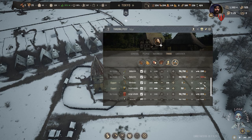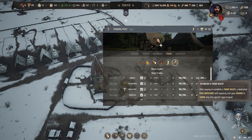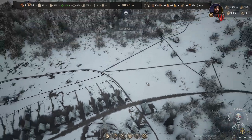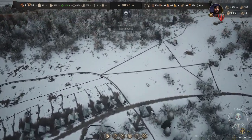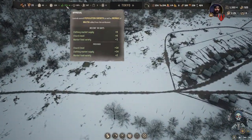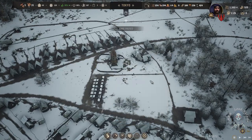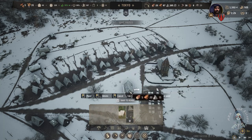Let's establish a route. All the routes become more expensive each time we establish a new trade route, so we need to be aware of that. Finally, I think we need to build a manor here and start taxing people.